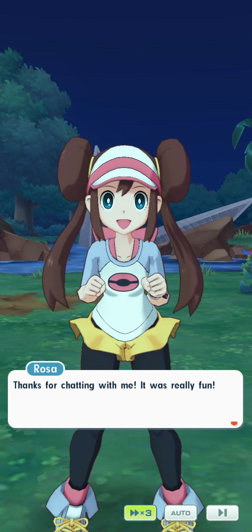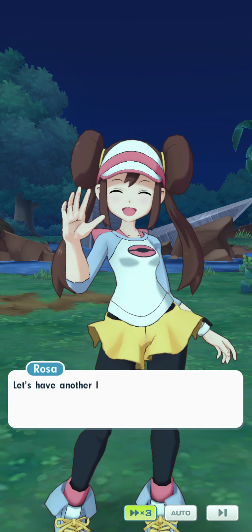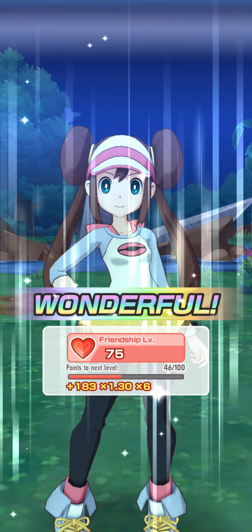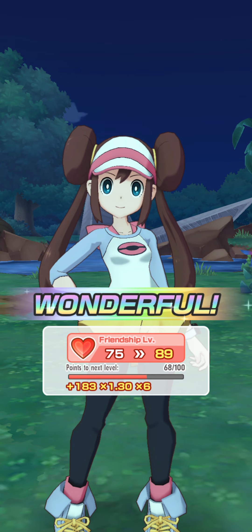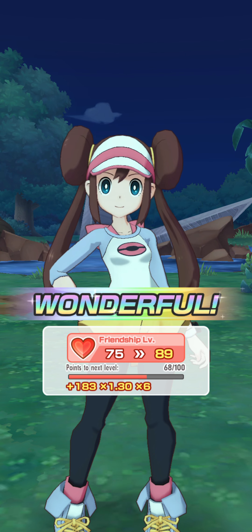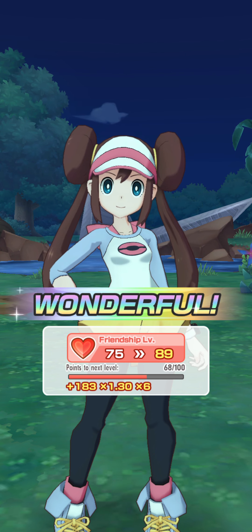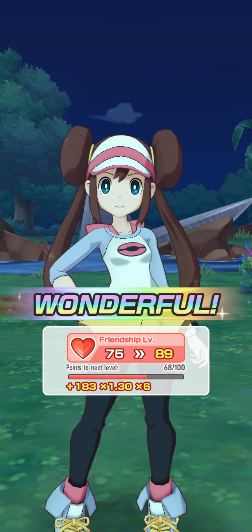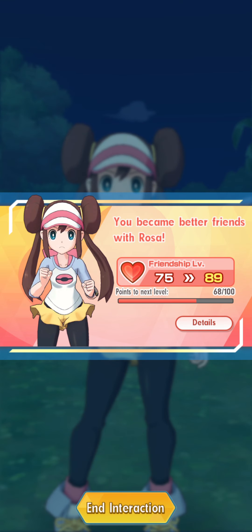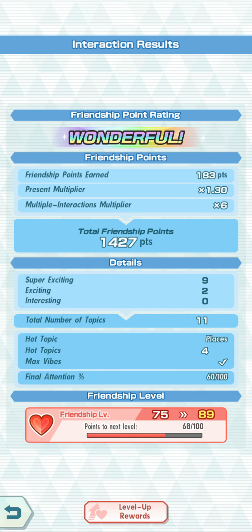I've rarely survived below 50% hot topic or not. So let's have a look at the points we get — we will get a big boost because we did a good run and we got a six times multiplier on the interactions. We got 14 levels up this time, so we did good. The 1.3 multiplier comes from the good present — if you can, use an ultra present so that you get 1.5 times the multiplier. Times six is because I used six interactions at once, and the 183 are the points I accumulated. These are the presents I get for doing that — 89, and here are the stats.